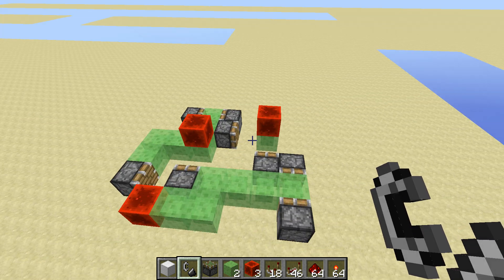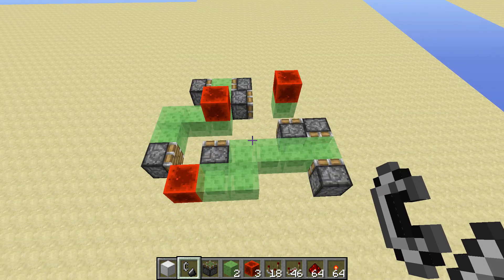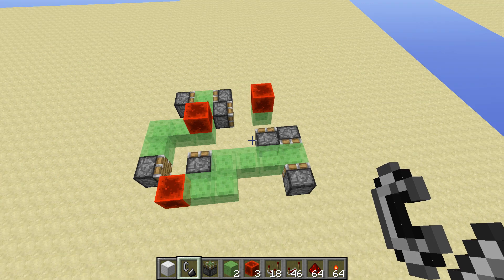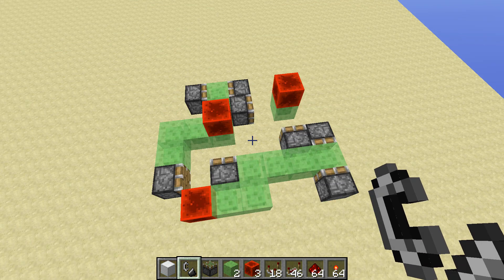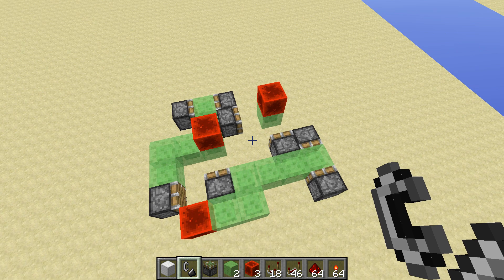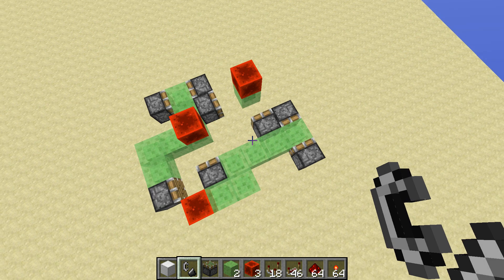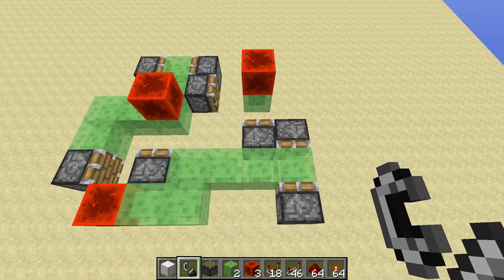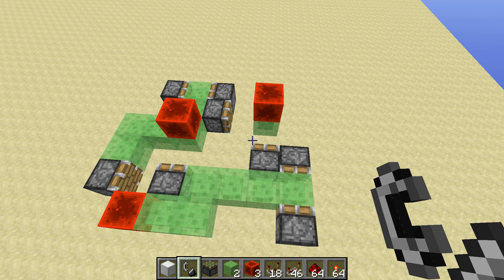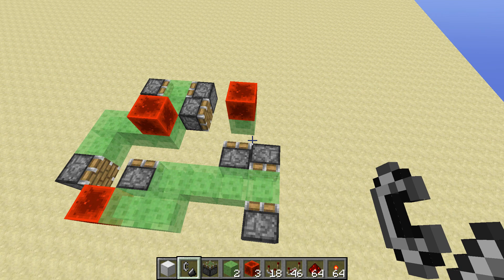I don't know if it can be made smaller or better in any way, but this is what I have, and I've never seen this before. I hope lots of people can figure out what to do with something like this. Also, I'm in Fortune W21B, but I don't see why it wouldn't work in any of the other updates — it should work in all of them. And that's about it. Thanks for watching, and bye.